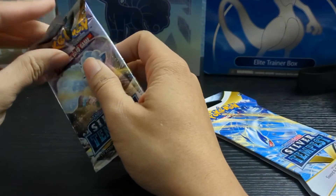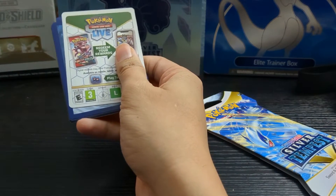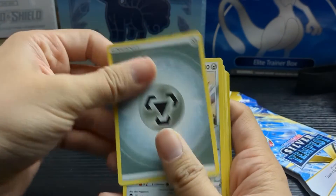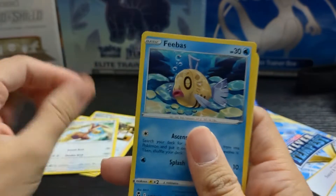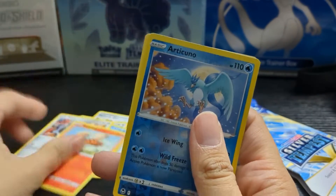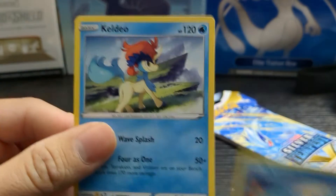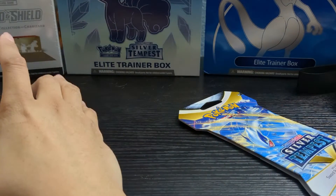If I don't pull that Lugia, I'm just gonna buy it on eBay and put it in the collection. Another white card — kind of sad, but that's okay. It's usually the black cards where you get better pulls. Here we go — we got a Snorunt, a Dratini, a Klang, a Growlithe. Our reverse holo is an Articuno — very nice! I've never pulled a holographic Articuno before. Last card is a non-holo Keldeo.